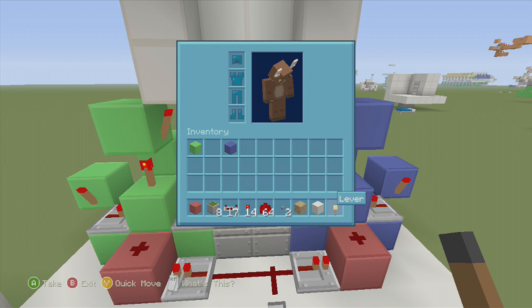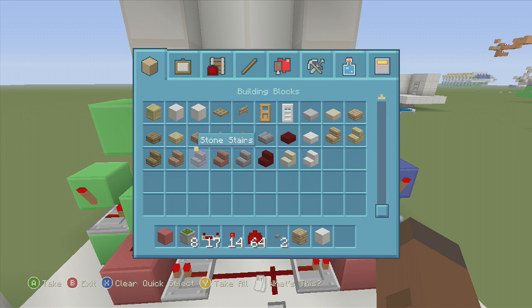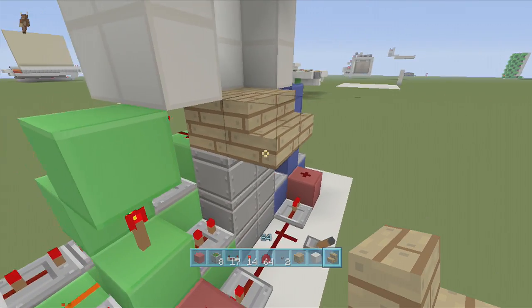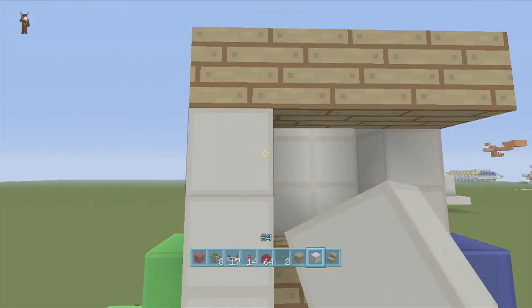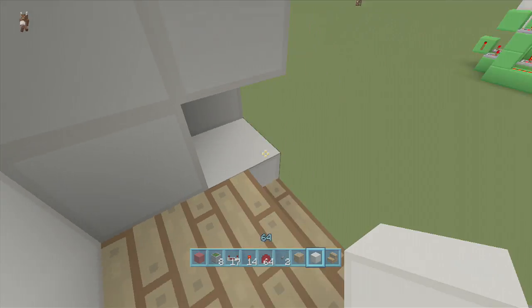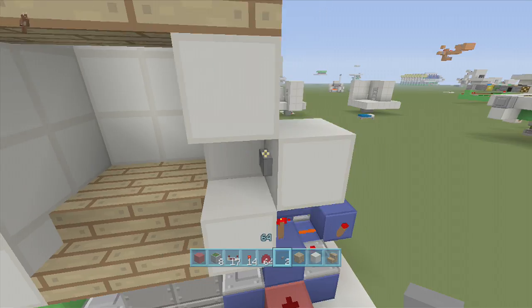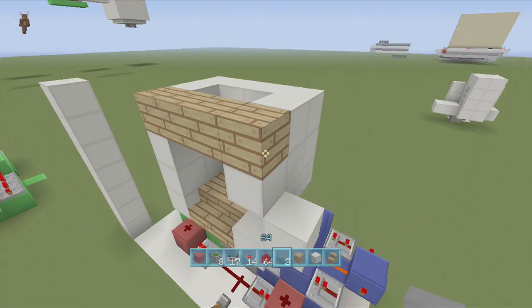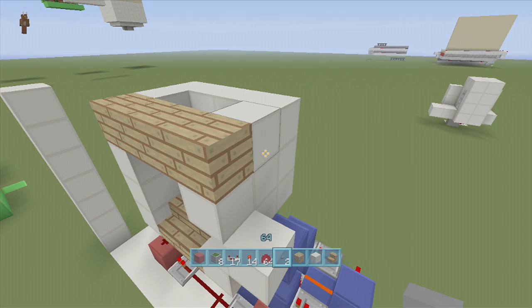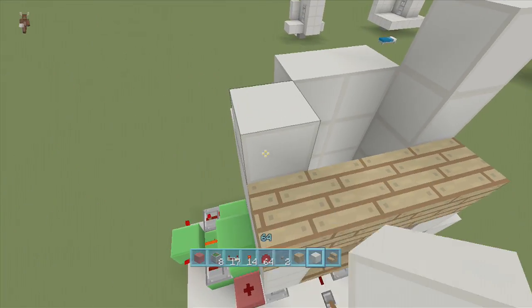I like to put stairs here — I hate having my head hit the ceiling when coming out. I like three-high ceilings, so I usually put stairs here coming down like that. Then put some blocks here and some blocks here because this is where our buttons are going to go. Come one block out from the staircase and put your button here — this is where your bottom button goes. Your top button you can hide wherever you want, though in the long run you'll probably want to hide it.